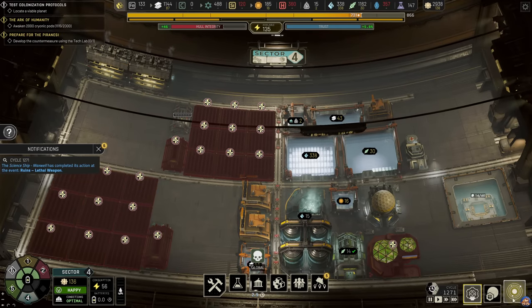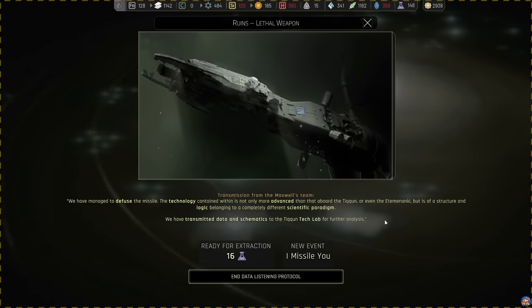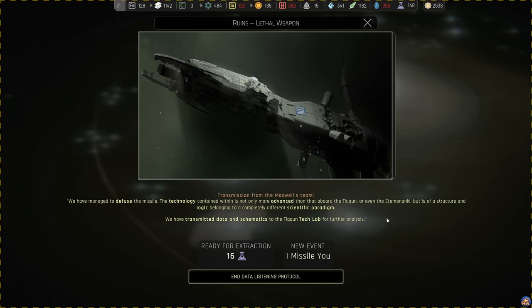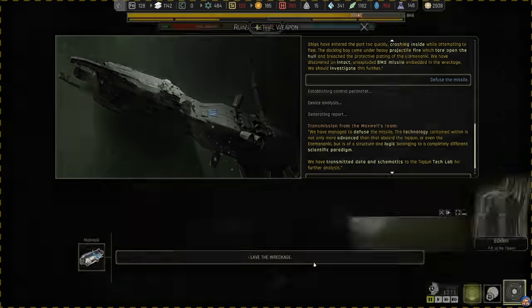A science ship team has completed a task. We have managed to defuse the missile. The technology contained within is not only more advanced than aboard the Tycoon or even the Yetaminanki, but is of a structure and logic belonging to a completely different scientific paradigm. We have transmitted data and schematics to the Tycoon Tech Lab for further analysis. 16 signs and the event: 'I Missile You.' The electromagnetic pulse has passed through the CRUC system and the Tycoon is still online - congratulations, Administrator.